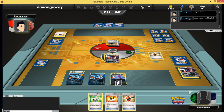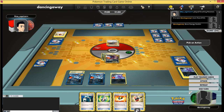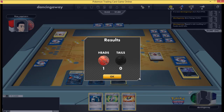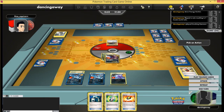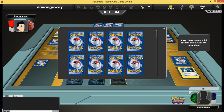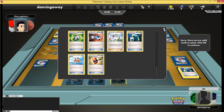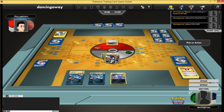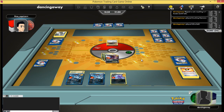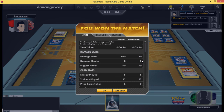He gets another Tails on Crushing Hammer, gets another mill off, but my Darkrai is going to take the last prize. One more Night Spear and I take a nice 6-0 win here, basically showing off the power of Darkrai against these Durant decks. Traditional Durant deck against Darkrai, especially now with Absol as well, is just never going to do much.